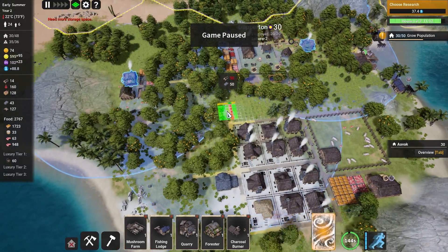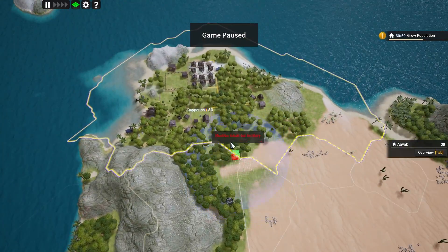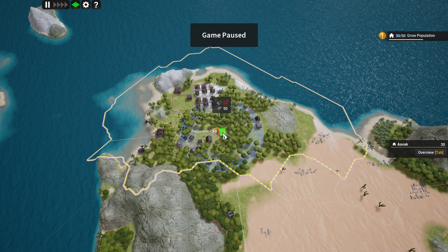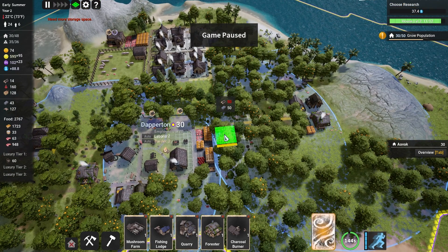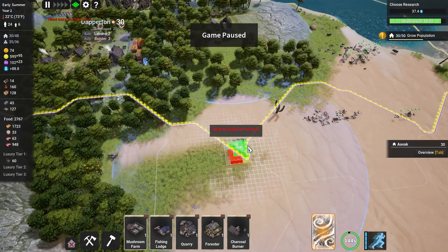Now these foresters - we can place them down pretty much anywhere and just have them generate extra lumber for us. I would want them away from our main residential area. Having two of them around here - one could be tasked with planting any type of tree, the other with cutting down any type of tree. The only problem with foresters is they're very, very good at cutting down trees - shockingly good. So I'd kind of want them in their own little spot, a little bit further away, where they're not going to cause too much trouble.